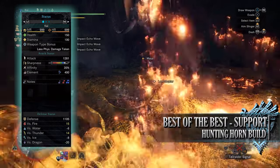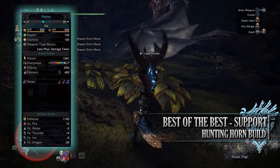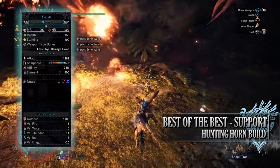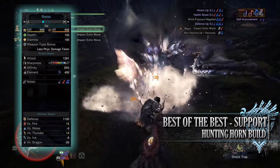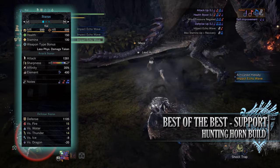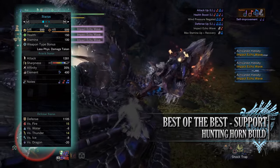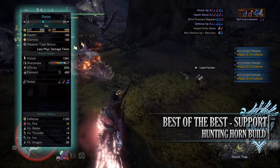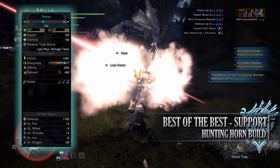You'll have a raw attack of 1281 with a decent chunk of white sharpness, you'll have 35% base affinity which can potentially be 85% when you take into account Weakness Exploit, and you'll have a sleep rating of 400. You'll have access to decent songs including Attack Up, Health Boost, Defense Up and Wind Pressure Negated. As for your defense you'll have a strong defense of 1105 that is extremely strong against fire and thunder, but unfortunately weak to the other elements, especially dragon.